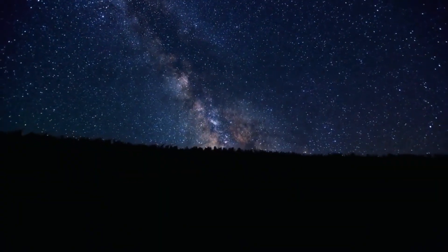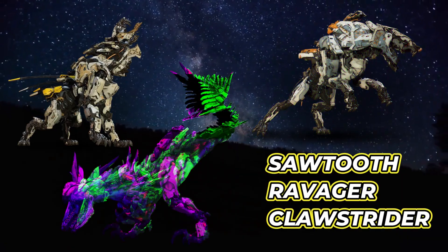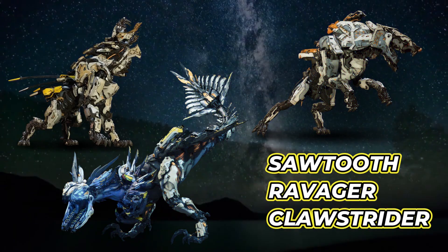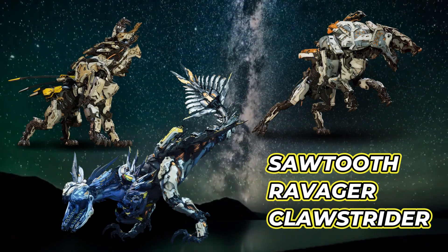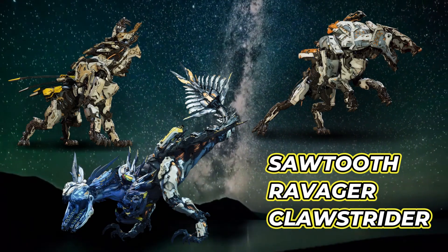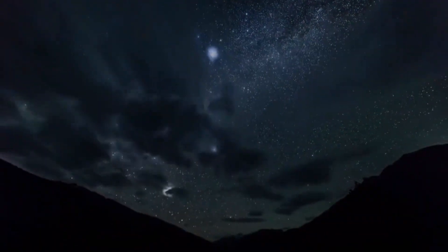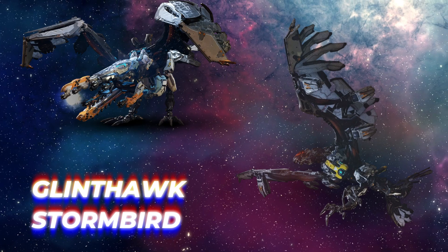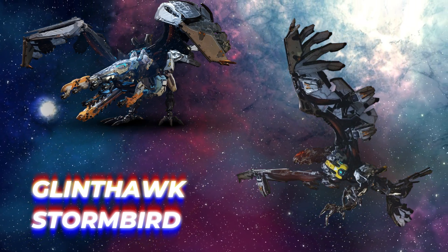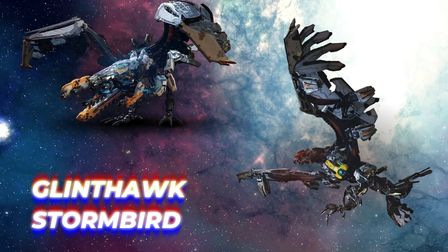The predatory machines, like sawtooths, ravagers, and claw striders, are more aggressive, likely intended to regulate machine populations or serve security functions. They show stalking behaviour and complex combat routines. Avian machines, like glint hawks and storm birds, manage aerial surveys, scavenge dead machines, and might help regulate atmospheric conditions.